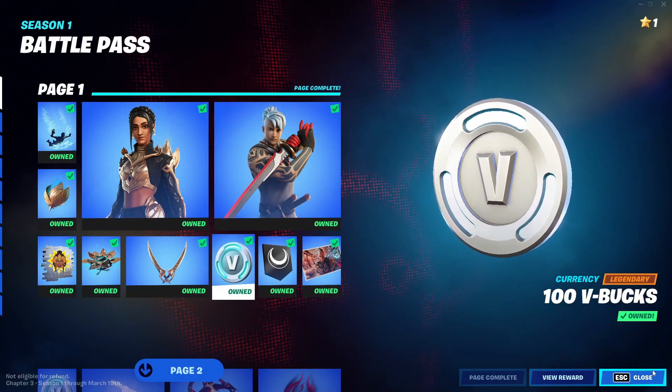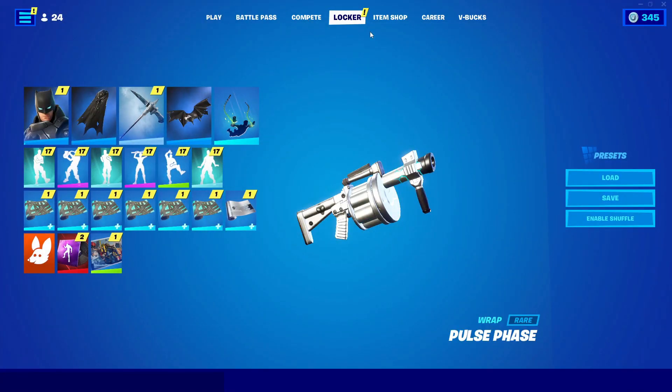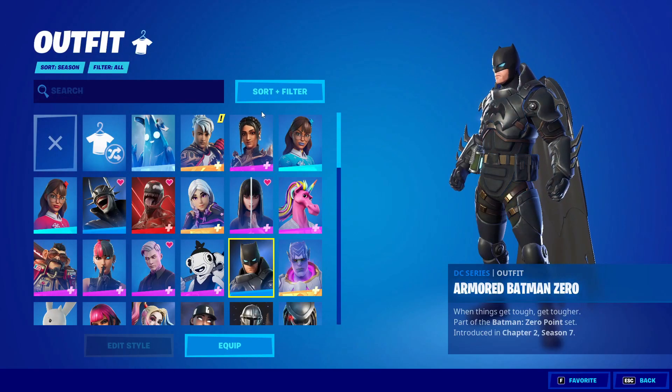After you've done that, all you guys gotta do is just back out, go ahead and go into Locker. Now in Locker, all you guys gotta do is just go ahead and go into your skins. If you guys don't have skins you don't have to do this; if you guys have skins you have to do this.